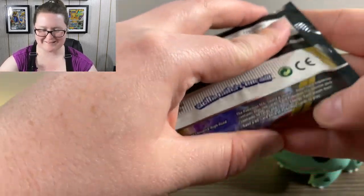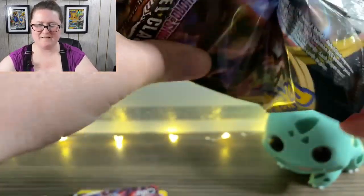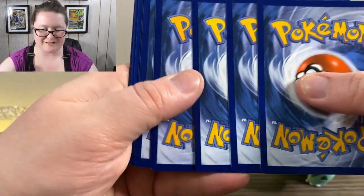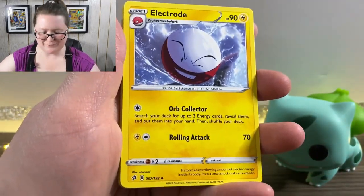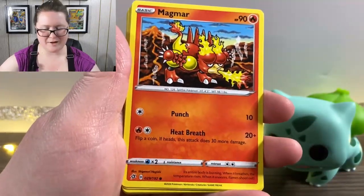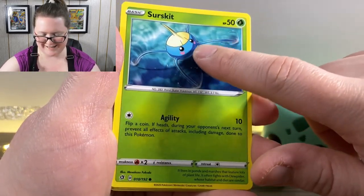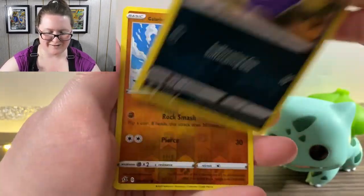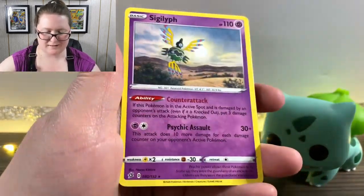Here we are into the next pack. I have very few of the cards from these packs just because it's so new, and I really just want to get all of them. We have an Electrode after our energy, Bewear, Polteageist, a Magmar, a Galarian Yamask, a Surskit — oh I like it, it looks like he has little hearts on his cheeks. We've got a Stufful, a Cofagrigus, a Reverse Holographic Galarian Farfetch'd, and a Sigilyph.